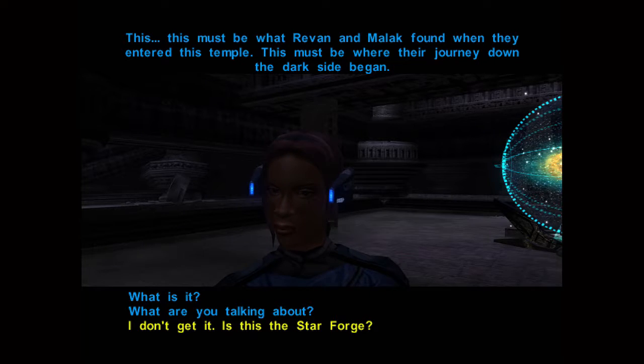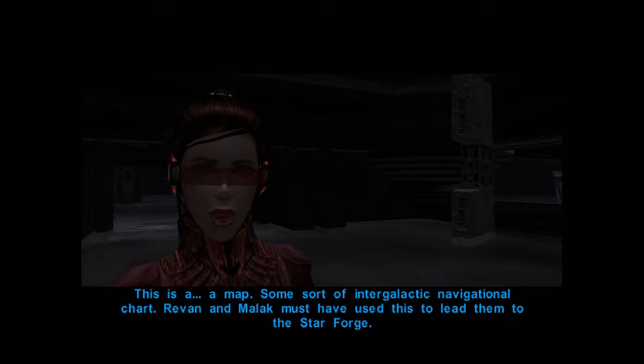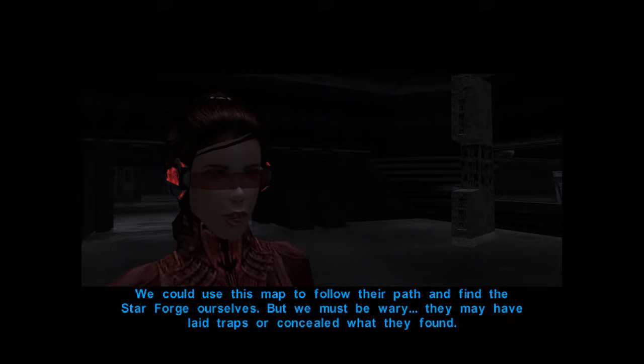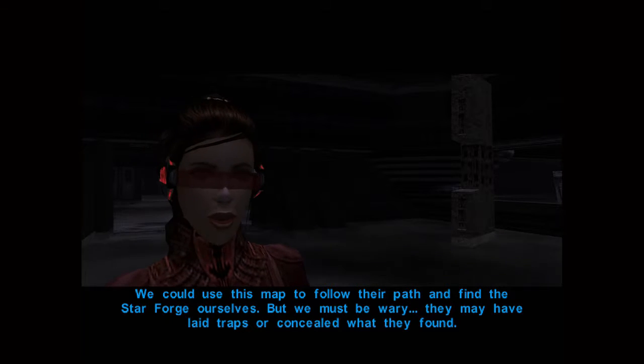I get it's a map, but is this the Star Forge? This is a map — some sort of intergalactic navigational chart. Revan and Malak must have used this to lead them to the Star Forge. We could use this map to follow their path and find the Star Forge ourselves, but we must be wary — they may have laid traps or concealed what they found.